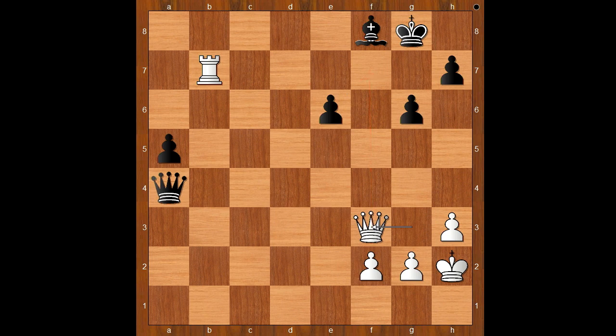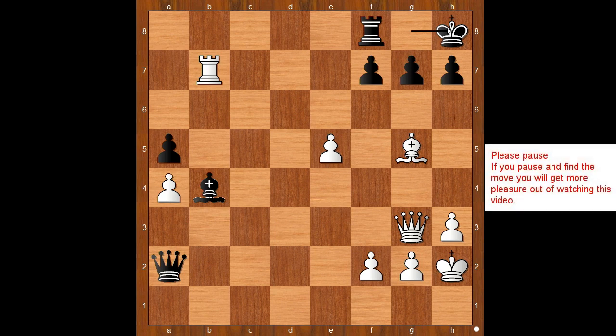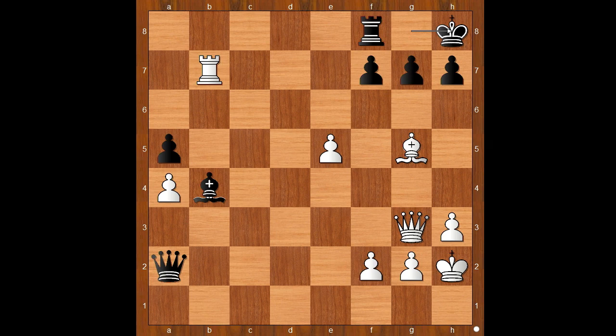Back to our game — after queen to g3, king to h8, preventing bishop to h6 and bishop to f6. White to move. This is the most interesting moment of the game — what would you do? Please pause and find the killer move that the player with the white pieces played.